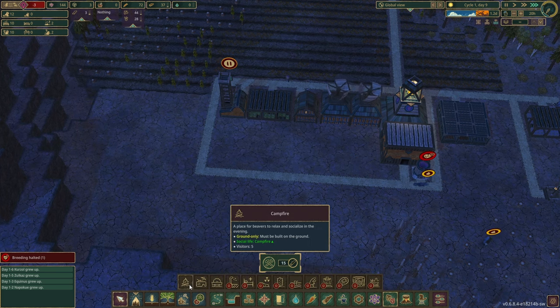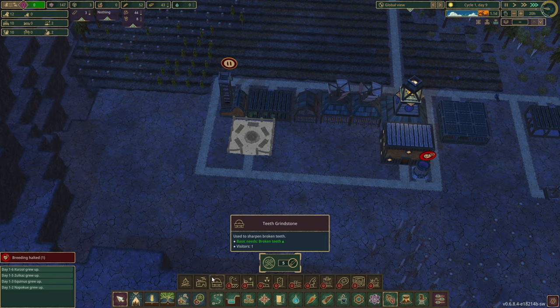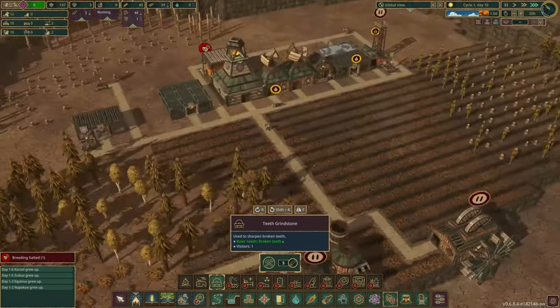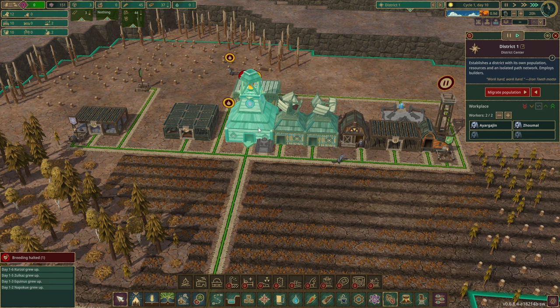Just to try to help out a little bit, we're going to go ahead and place a campfire. Is there anything else I can place? Teeth grindstone — do I still have an injured beaver? I'm not sure, but we can put the grindstone right here in front of the district center.